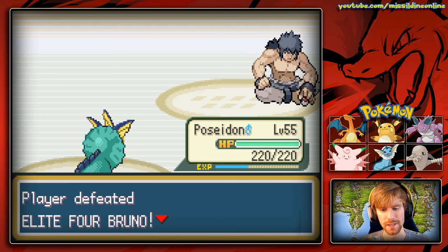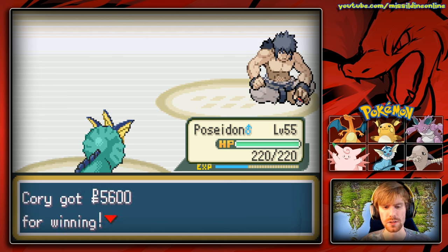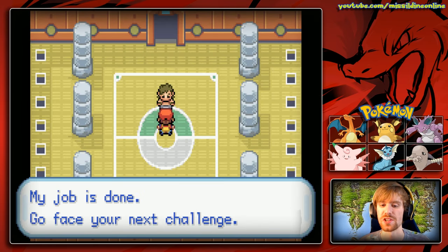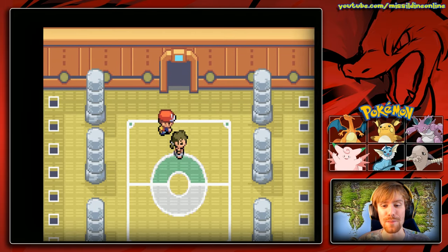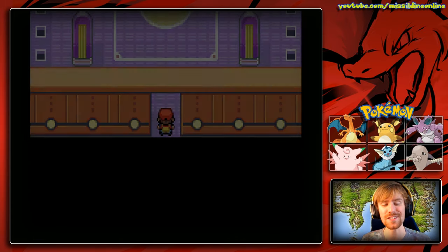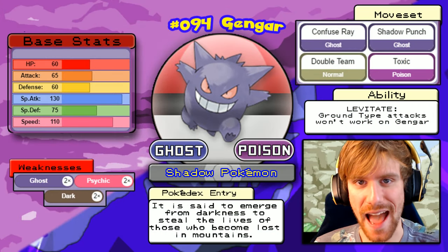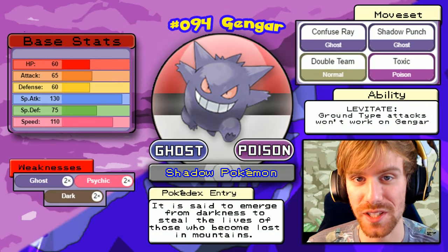Elite Four Bruno is defeated! Bruno says: 'Why? How could I lose?' We didn't use Topher so we don't get the Amulet Coin bonus, but that's fine. He turns away sadly. Now on to number three of the Elite Four — Agatha.